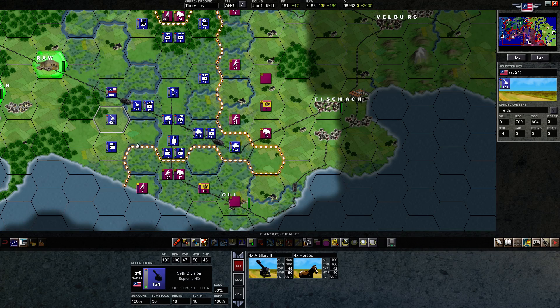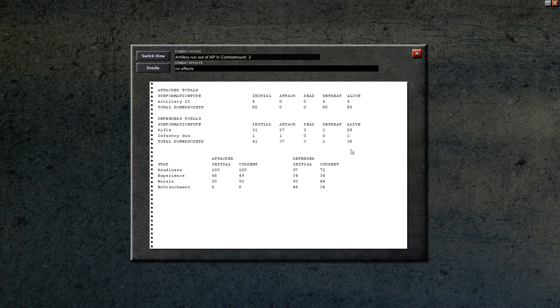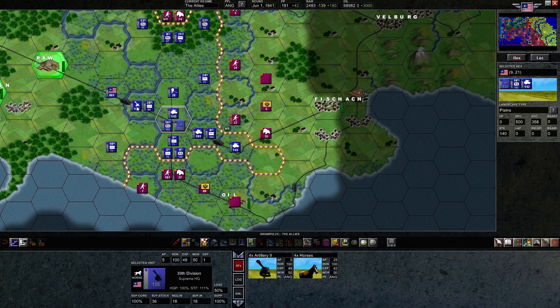Instead of moving the artillery to the closer hex to bombard here, I'm going to move all the way around to here. This is going to cost 75 action points, so he doesn't have much he can bombard with - but he's going to get two rounds off. I'll still take the two rounds. We killed three units, supposedly. That's better than nothing. It was really a movement turn for the artillery anyway.